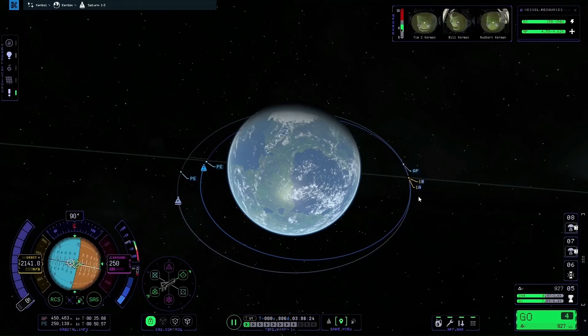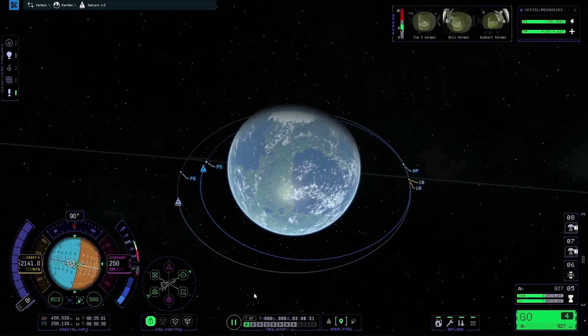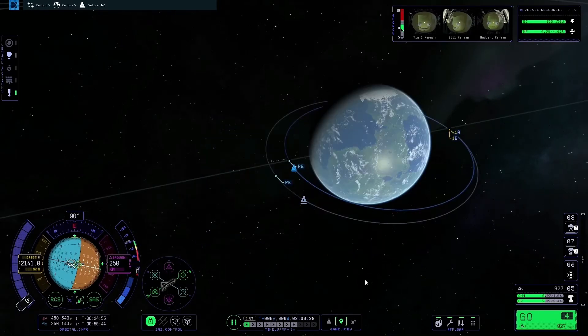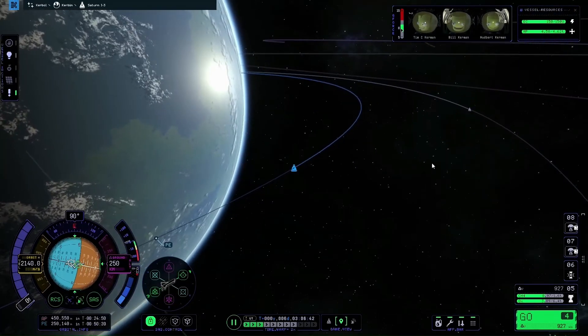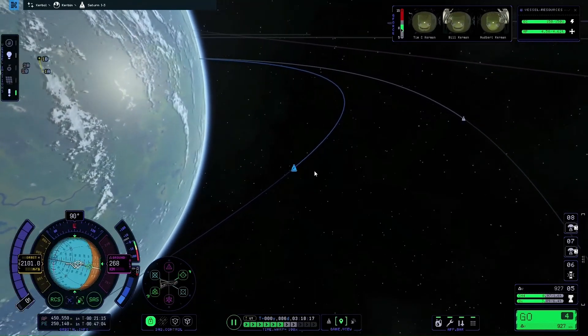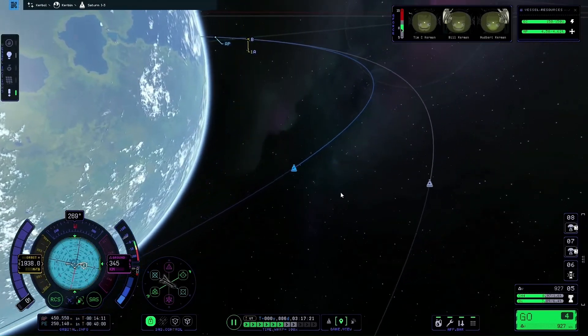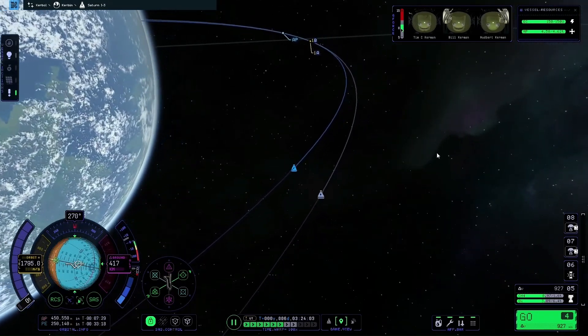We're at 34 metres, which might be a little bit too close. I like to have it a few hundred metres apart — maybe about a kilometre — to keep things safer. So I'll press Home on the keyboard to focus back on the ship I'm in control of, then warp forwards until the two icons are fairly close together. Don't overdo the warp though, or you'll overshoot and have to wait for the orbits to intersect again.